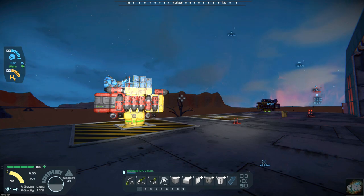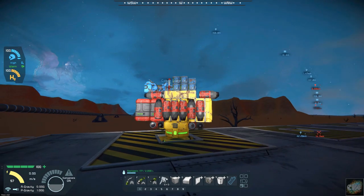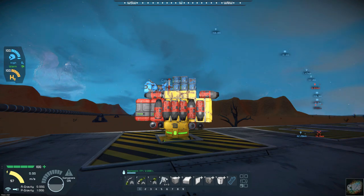Hello, all you space engineers out there. Commander Kingfish here, and it is day 19 here on planet 26. In the last episode we were working on our drone, getting it to work, and I was running into some problems just getting it to go there and back, fill up, and whatnot. So I did spend quite a bit of time trying to figure out what was wrong with it and why it wasn't working.